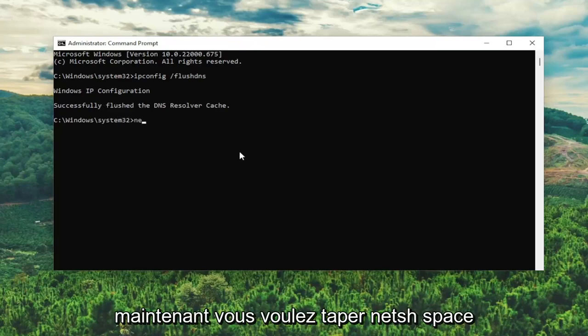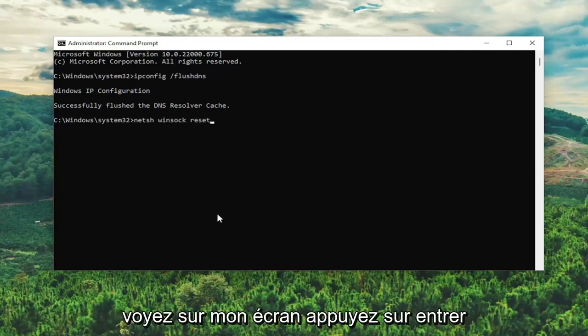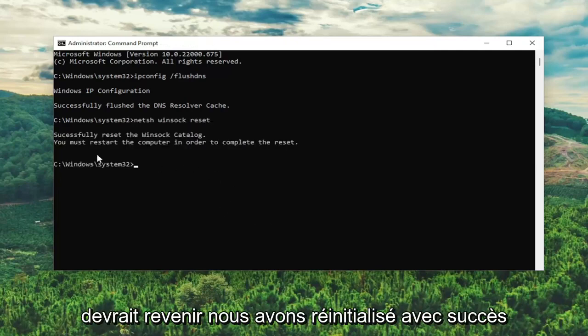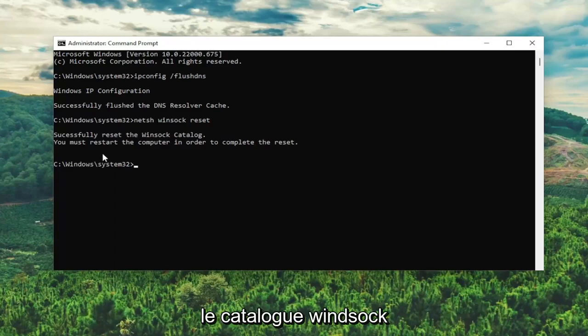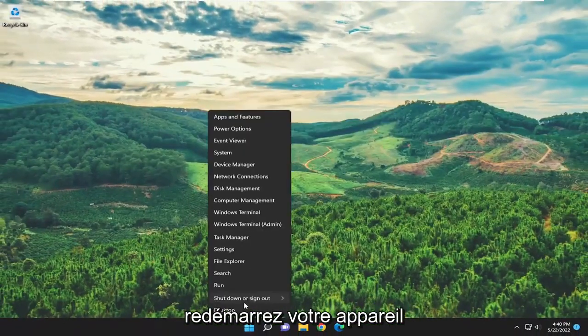Now type in netsh space winsock space reset — exactly as shown. Hit Enter. It should come back with: Successfully reset the Winsock catalog. You must restart the computer in order to complete the reset. Go ahead and close out of the command prompt window and restart your device.